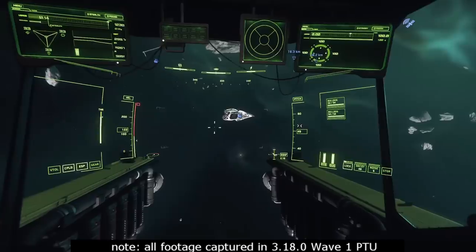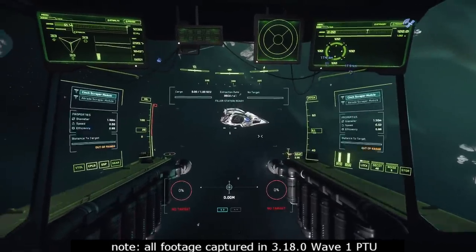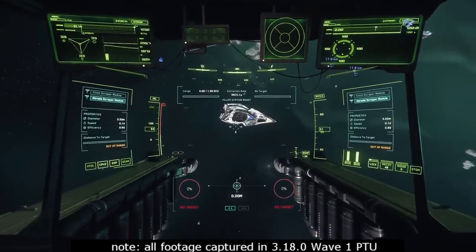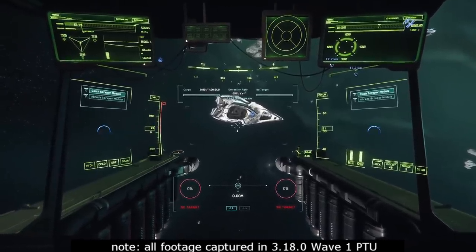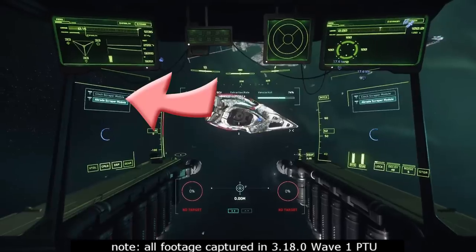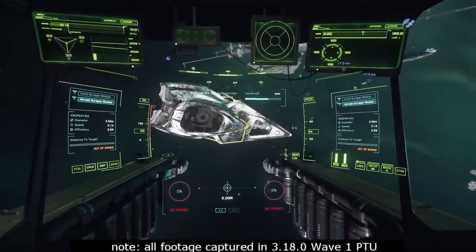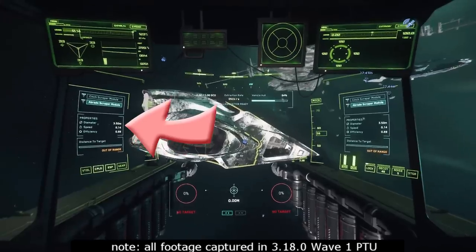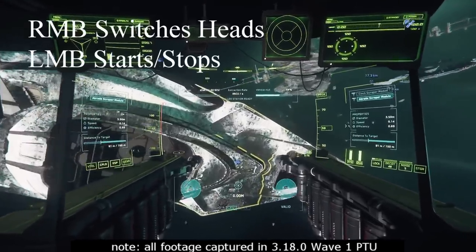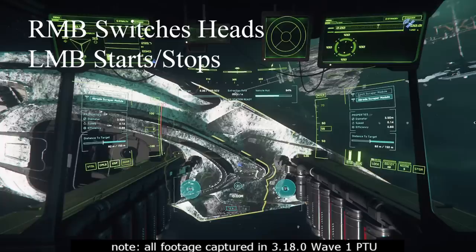When we get close I'm going to switch myself to salvage mode. I was going to say mining mode but the key is the same — M for mining or salvage mode, it just switches mode, so M stands for mode. Now as we do, we see that there are two different salvaging heads up here: there is the Cinch and the Abrade. The major difference between the two of them is their area of effect. The Cinch has a one and a half meter diameter and the Abrade has a three and a half meter diameter.